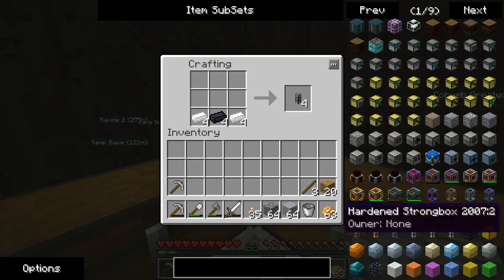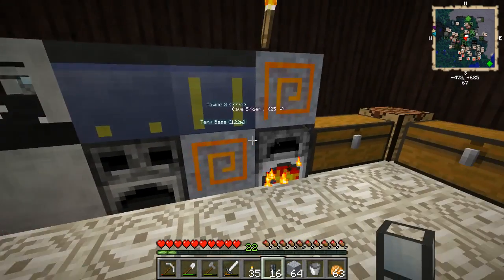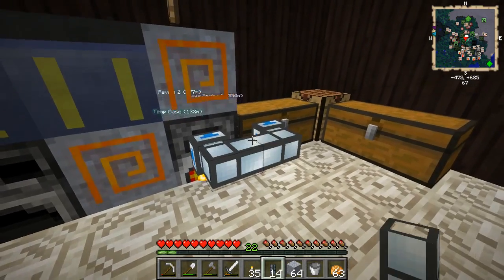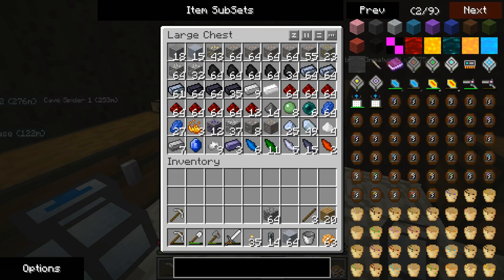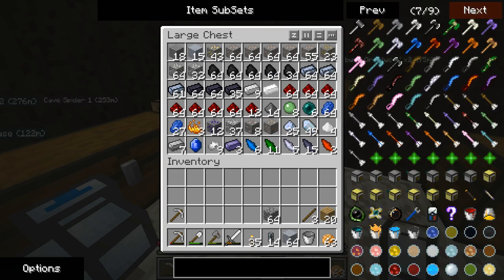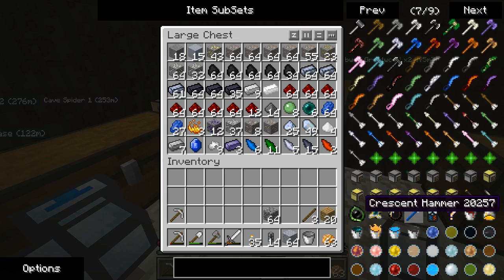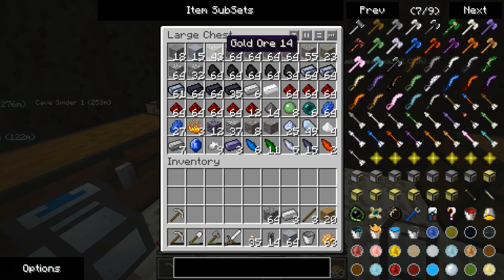They've got opaque versions so you don't need hardened glass — you can actually access these fairly easily and you don't need to know if items are actually going through. Another thing I need is to make the wrench, actually it's called a crescent hammer I believe. What am I filtering for? I have so much random stuff in here.